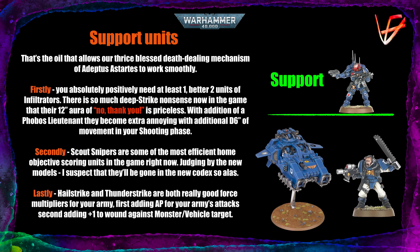Hellstrike and Thunderstrike Storm Speeders are both really good force multipliers for your army. If you find yourself with around 140-160 points left and are wondering what to add, a Storm Speeder can be the best choice. The Hellstrike allows you to add AP to your army's attacks against an enemy unit, while the Thunderstrike adds plus one to wound against a monster or vehicle target. Both are really nice depending on your list's structure — the Thunderstrike is about 20-30 points more expensive, but plus one to wound is more powerful in most cases than plus one AP.